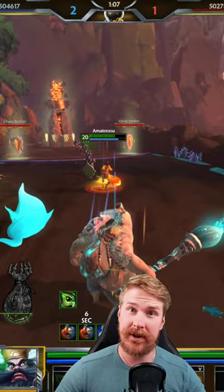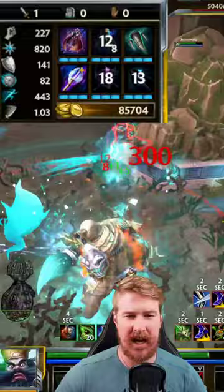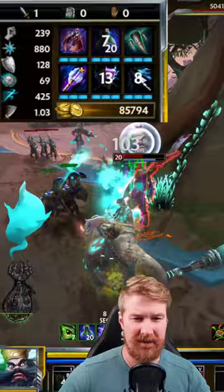For your build, you're going to want to be focused heavily on lifesteal. That's going to help Zongkui stay alive during these engagements. And you're going to want to make sure that you grab yourself a blink and an Aegis for your actives.